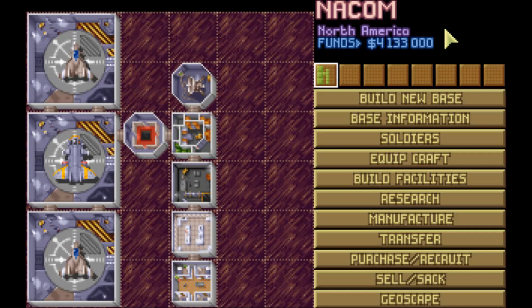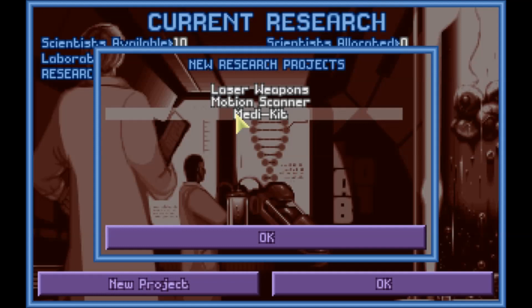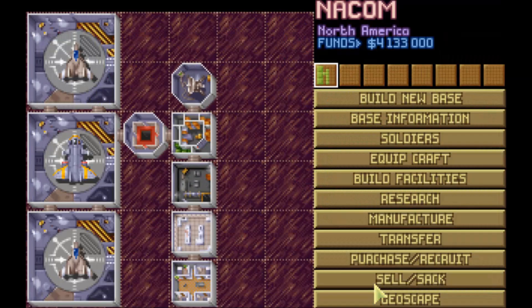The first thing I always do is go straight in and start spending money. Let's do research first before building facilities — I've forgotten that before. For research, I've always done laser weapons first. Medic kits aren't useful until you get armor because pretty much everyone gets one-shot-killed early on — very rarely does anyone survive long enough to use a medic kit. Motion scanners are great but not as useful as laser weapons right now. So laser weapons — specifically laser rifles. You go laser weapons, then laser pistol, then laser rifle. I always thought it was stupid you had to get the pistol before the rifle, but it is what it is.